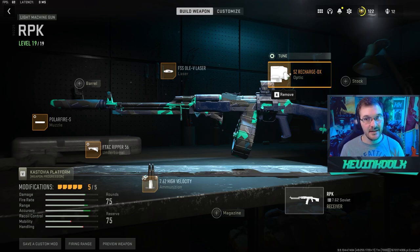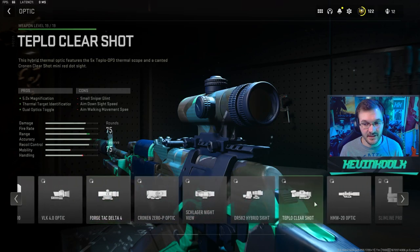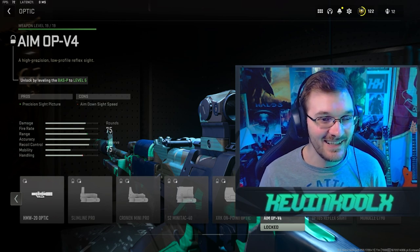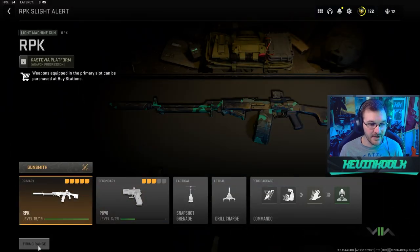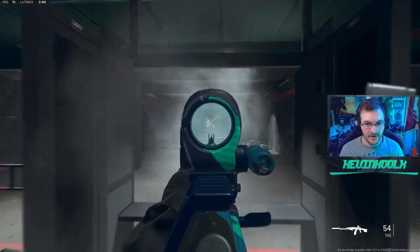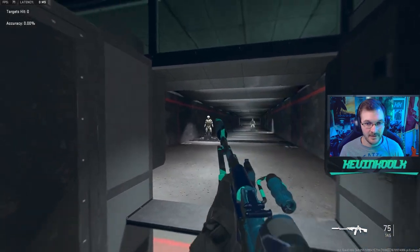The one thing I don't have exactly is the suggested optic, because you have to unlock it by getting the BASS P up to level five. I'm a poor gamer and I don't have the battle pass yet — sorry. Essentially it just kind of looks like the SZ Recharge DX. Let's jump into the fire range real quick and see how this weapon shoots. I'm doing very light pulls on my mouse to pull it downward — this seems like it will beam. Let's jump into Warzone and see if this really is the meta RPK.